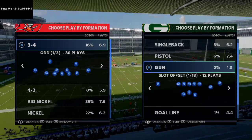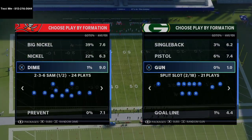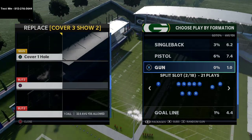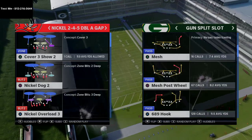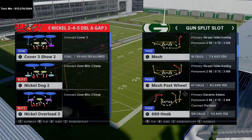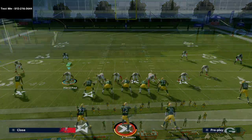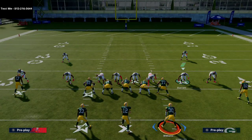For today's video, we're going to look at this route combination from the Split Slot formation. The Split Slot in the Arizona Cardinals playbook is really effective both for beating the blitz and for having nice run plays. The play we're going over is Mesh Post Wheel. You get these nice wheel routes to the backs out of the backfield, and we're coming out against a standard mid blitz with press coverage.